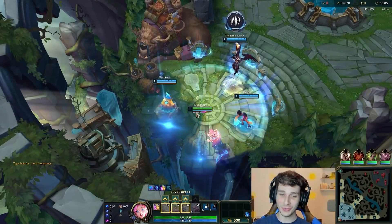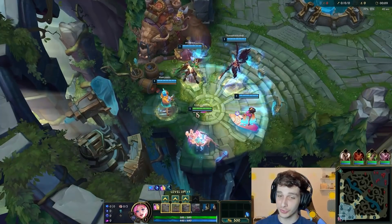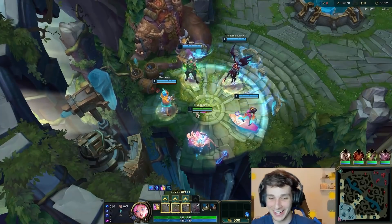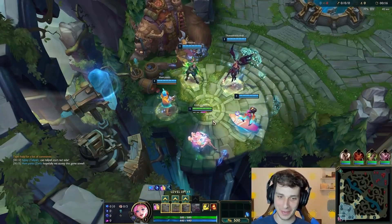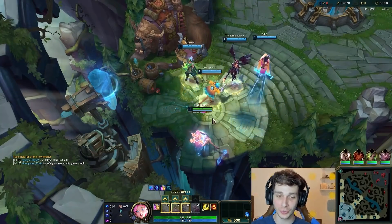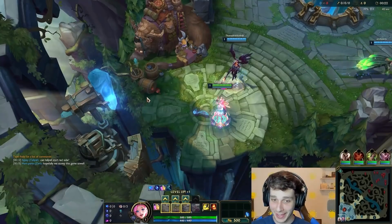Hi guys, welcome back to my channel. Today I'm so excited to be trying out the new Prestige Ocean Song Seraphine skin. Oh my god, Seraphine's getting a Prestige skin — this is amazing and beautiful. This skin is going to cost you 125 Mythic Essence, so please save your Mythic Essence.